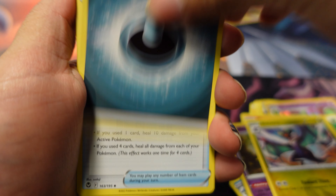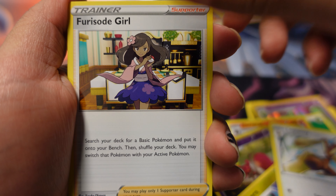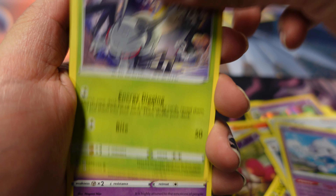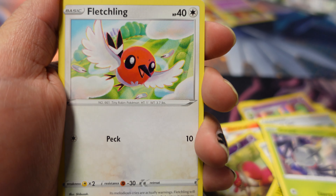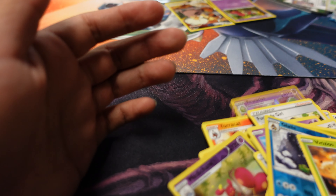More Dusclops, Dusclops, Dusclops... Quadstone, Lapras, Furfrou, Ralts, Meditite, Durant. Oh, that looks spooky. Routes looks cute! Fletchling, Tinkatink, Briareon, and a Brionne.